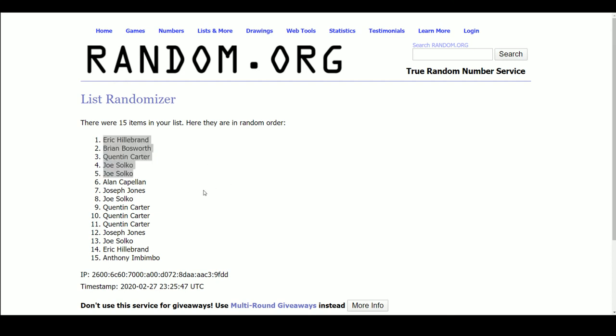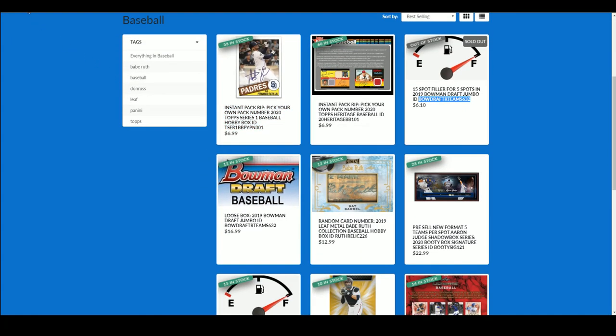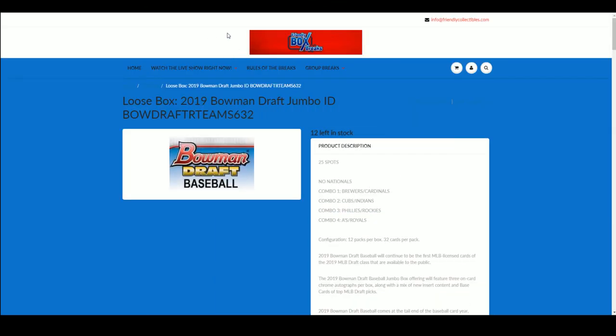Bowman Draft Jumbo is getting really close, and I think I'm going to make another filler for it. Right now it's at 12 left right here — you can see you can get your spot in the break. You still get a spot in this thing, so here's the link. It's coming up really soon. Somebody's going to hit something nice. Bowman Jumbo.